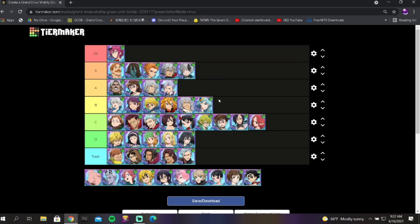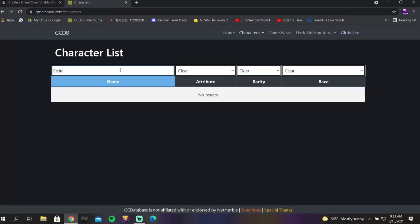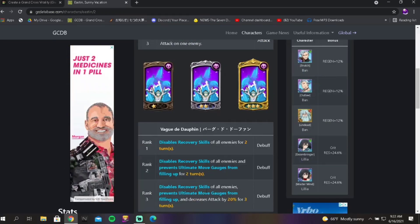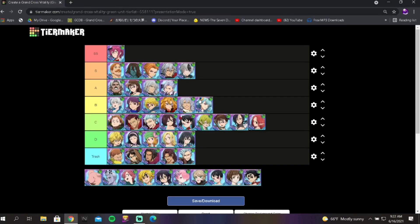Easton is probably B tier. I don't think she's any lower or any higher. She's very good — she has weak points, she can self-proc weak point with her skill 2, which lowers attack on rank 3, seals ultimate move gauge, and disables recovery skills on rank 2. She's good; it's just nowadays units are so much stronger. She's aged but I don't think she's aged terribly. She disables recovery skills for two turns, seals ultimate move gauge, and decreases attack by 20%. Her passive is very good too.